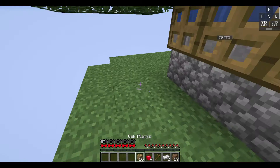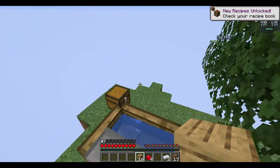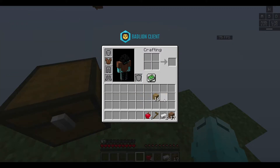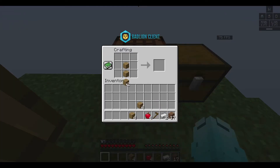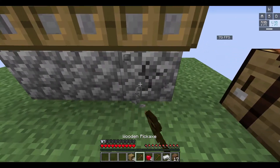Let's make a shovel so we can actually get some of this dirt, because every resource is important. There are many more islands all the way over there. Does this already have a crafting table? No, it doesn't. So let's make a crafting table and a pickaxe, because we have a cobblestone generator over here and we can use that to make better stuff.